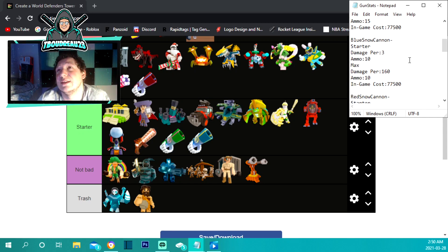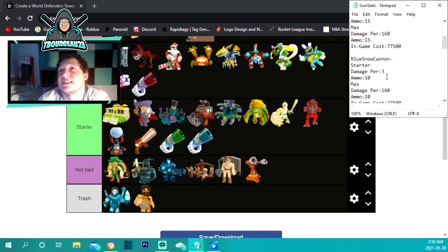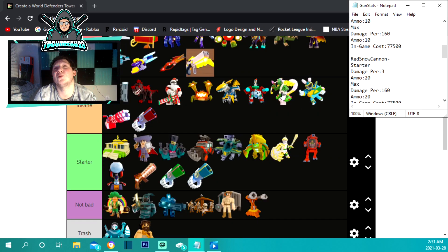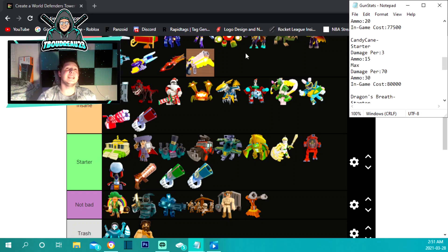All the snow cannons are essentially the same gun with different ammo stats — they all cost 77,500 to max and all do 160 damage maxed out, starting with 3 damage per hit. The blue snow cannon starts with 10 ammo and doesn't upgrade at all — it's a clicker and stays at starter. The green cannon is also under starter with 15 ammo maxed. But the red snow cannon is up in the insane section because it gets 20 ammo capacity, and 20-plus shots is absolutely amazing for later in the game.